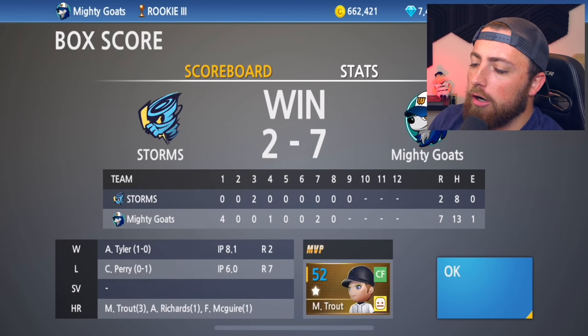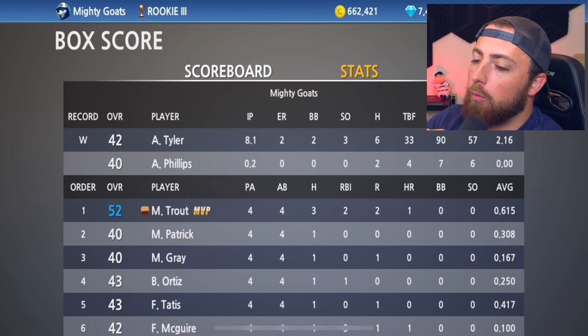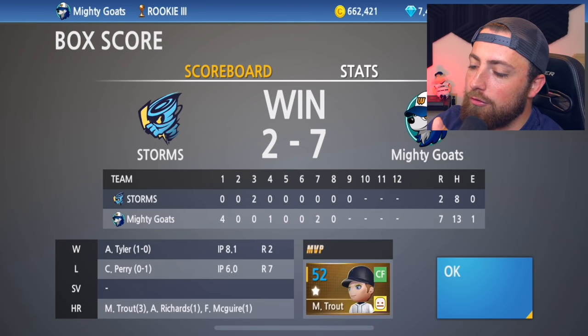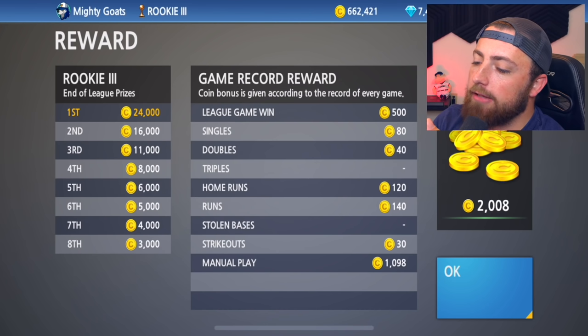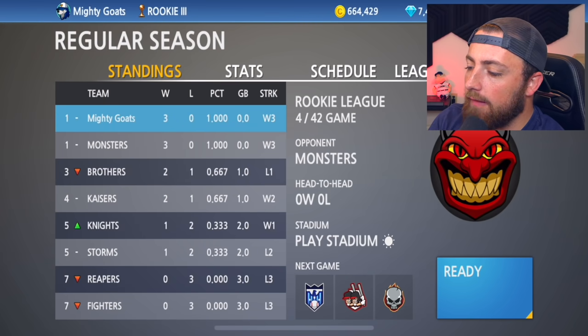Fernando Tatis Jr. really didn't do that good, unfortunately. But Mike Trout is the MVP. Here's the stats — Trout goes three for four with two RBIs and a home run, batting .615 now. What an absolute beast. Fernando Tatis Jr. only went one for four. Really not too good from Fernando. We get a uniform badge and an emblem badge — I don't really know what that is, but I'll take it.